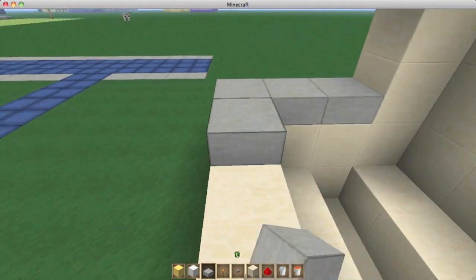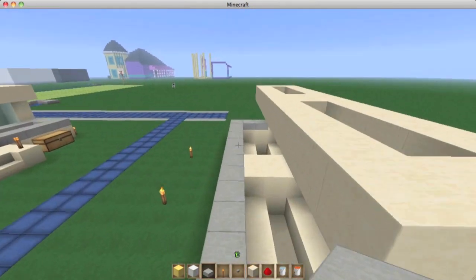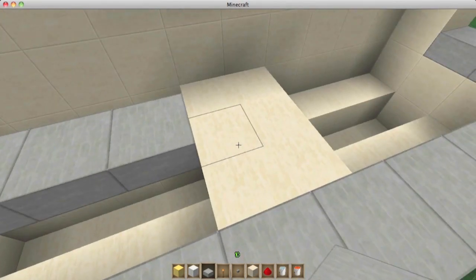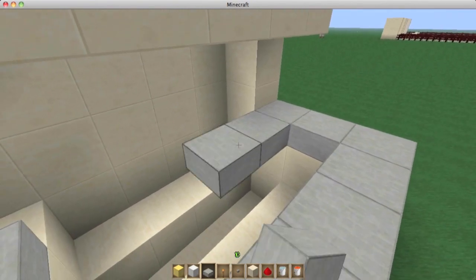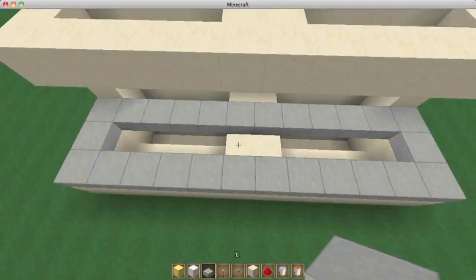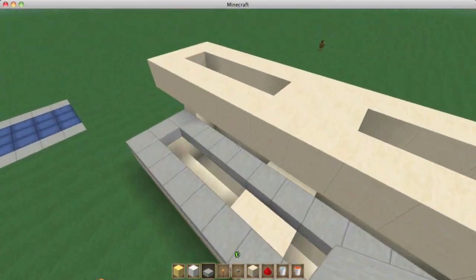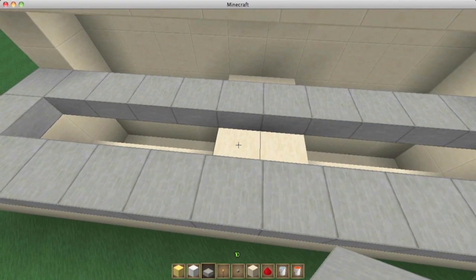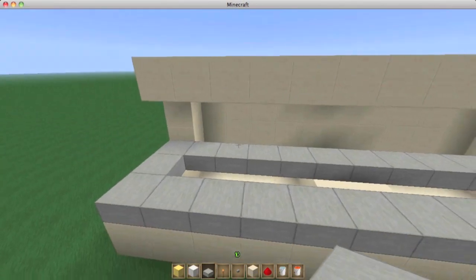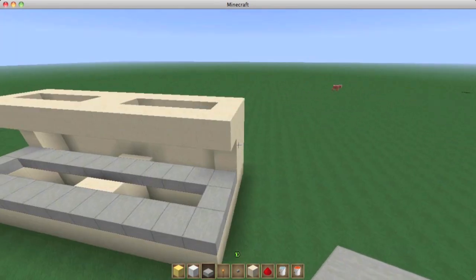We're going to use that to put a border on this entire thing. There are easier ways to build this, so once you've seen this tutorial you can probably find a way to build it much easier. You can actually cut this in half and only have one section - you don't have to have both sections. I could just have half of this, put a half slab there, pour the lava here and let it pour this way. I just thought it looked good having both, and you can even extend it and make it huge if you wanted to.